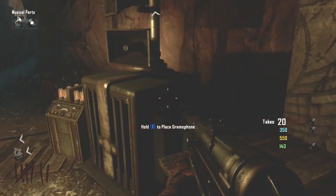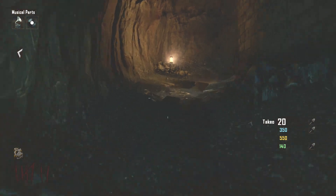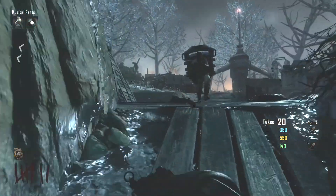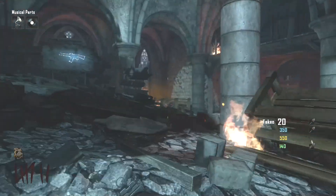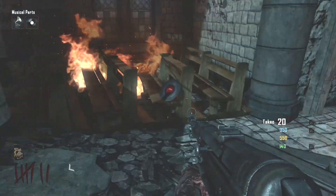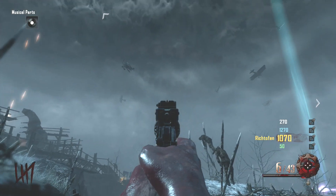First we're going to want to find the first part. It's going to be down in the ice cave — if it's not spawning there, it's going to be up on a little box near generator six, or it's going to be inside the church. You'll actually see it right here on this bench that's on fire — that is the first part.